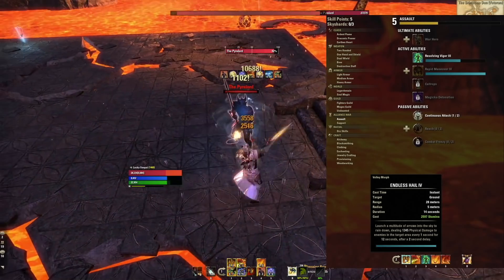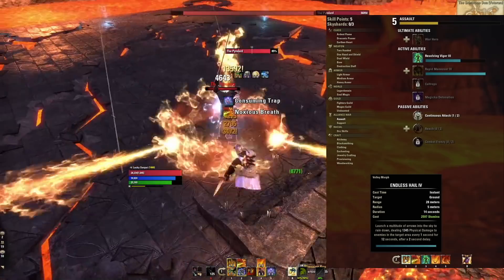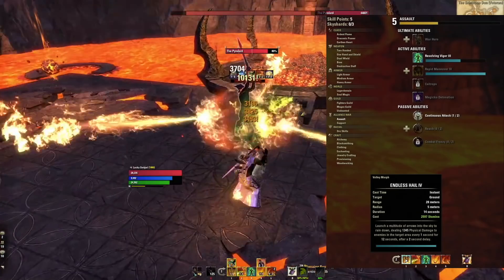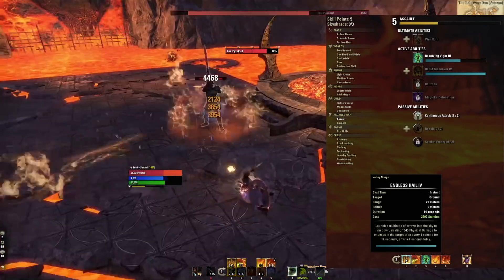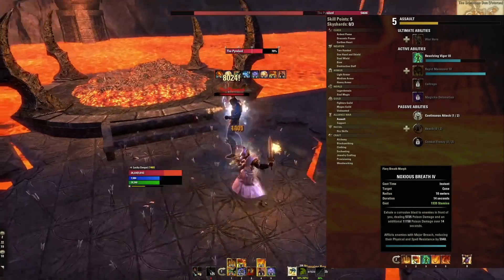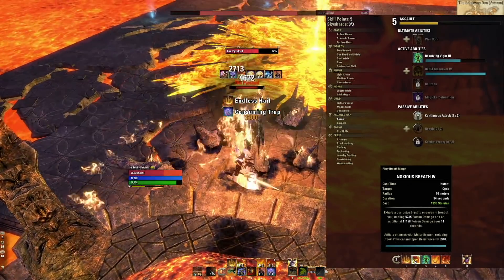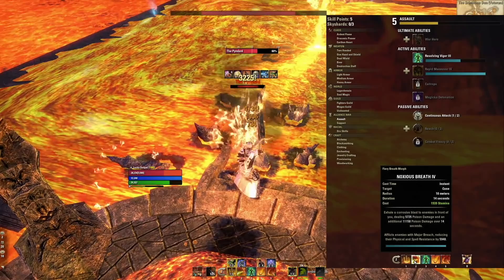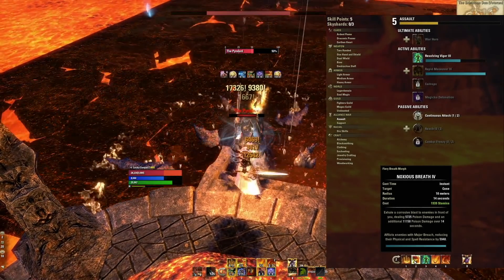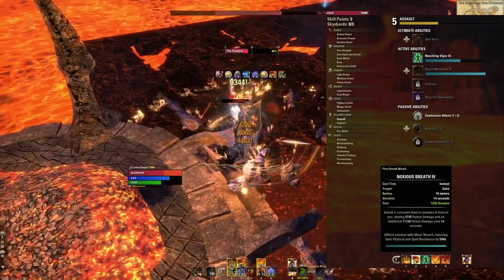On the back bar we're going to be using Endless Hail. This synergizes incredibly well with our Maelstrom bow — the last ticks of Endless Hail do the most damage, so just like Venomous Claw, you never want to reapply Endless Hail early when using the Maelstrom bow. Let your Endless Hail expire all the way. The second ability on the back bar is Noxious Breath — a fantastic DoT, but it also applies Major Breach, reducing the enemy's resistances by 6,000. Combined with penetration from Zaan, Noxious Breath, and our Lover Mundus, we are getting penetration all over the place and you really feel it in this build.